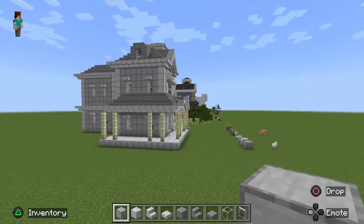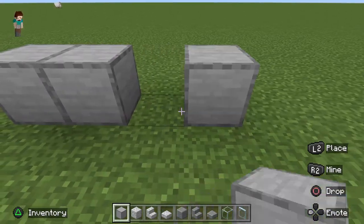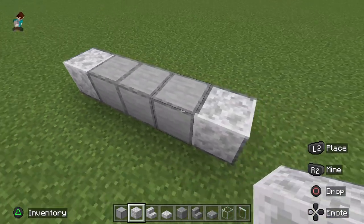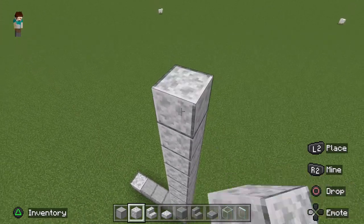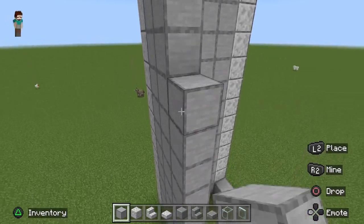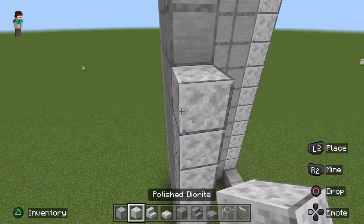The first part of this build is going to be the central tower. It's going to be 5 blocks wide by 5 blocks long — don't forget to put the corners as your smooth quartz — and then it's going to be 13 blocks high. You only really need to do the front and the right side of this tower, since the back and the other side are going to be hidden by the house.